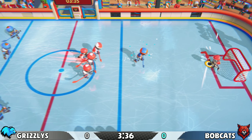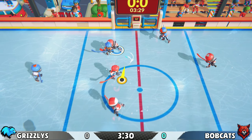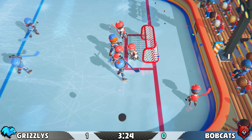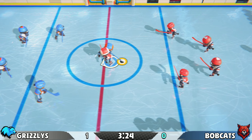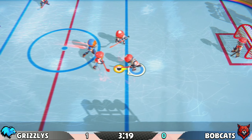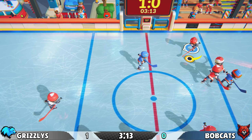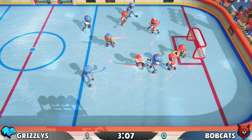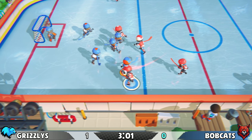Wait, why did I shoot backwards? I'm so confused. Doing my best here. They're winning. I'm hoping to score a goal at some point. Pass to my teammate, shoot — no. I don't know how to switch characters when I'm on defense, it's not really giving me those options.